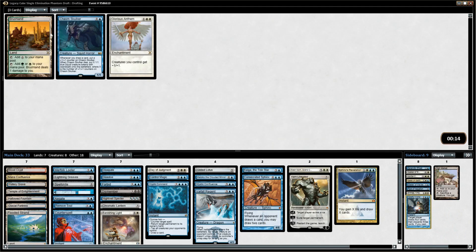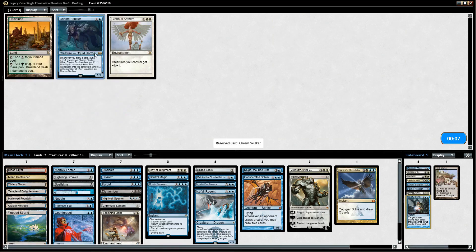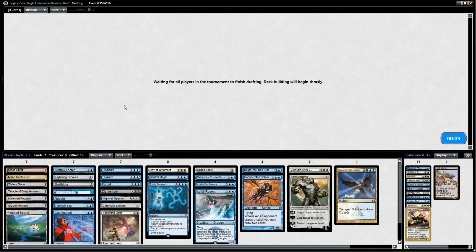I'll grab Careful Consideration. Chasm Skulker can be good against us — when you kill it you put a bunch of squids into play equal to the number of counters on it, and they all have island walk, so that can be tough for us to deal with. I'm just going to get rid of it. And Terminus — white-blue was very open, we cut it very effectively.